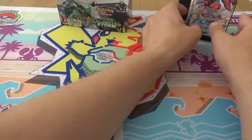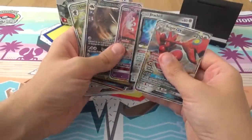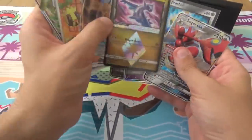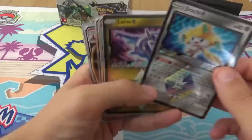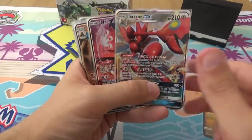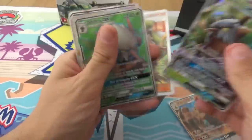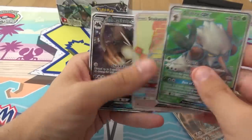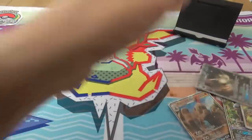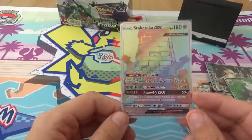And for the actual good stuff, in order of relevance, we have: Jirachi Prism, Latios Prism, Scizor GX, Mr. Mime GX, Palossand GX, Shiftry GX, Full Art Apricorn Maker, Full Art Shiftry GX, Alolan Raticate GX, and my Rainbow Stack Attacker GX.